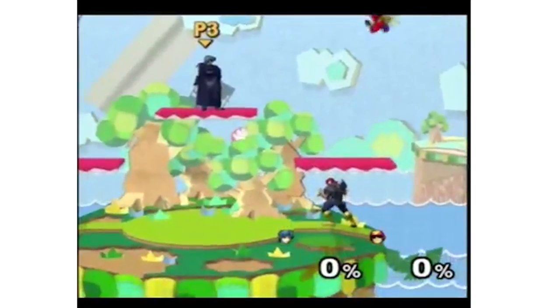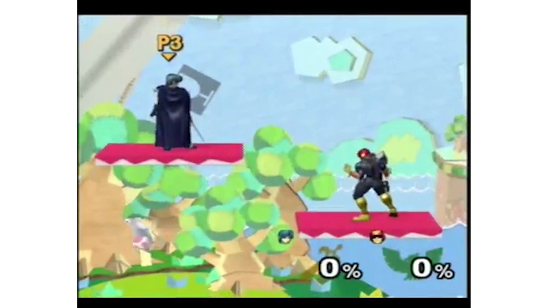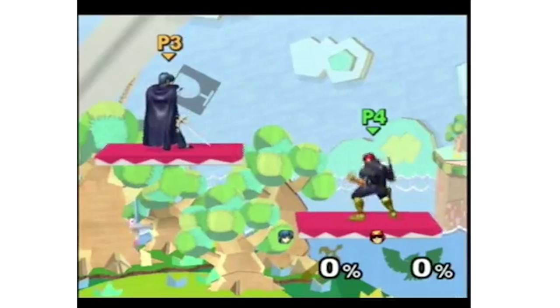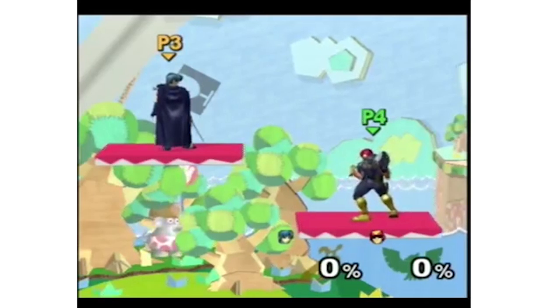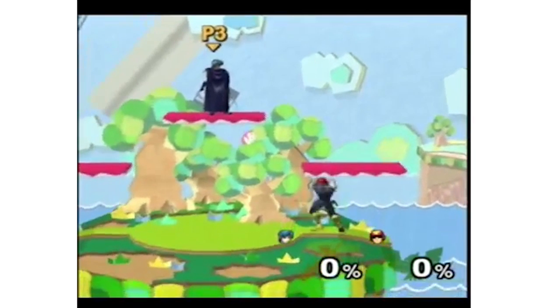A good controller can significantly increase your consistency in performing certain techniques, such as dashback and shield dropping. Many high-level players are extremely picky about this, and rightfully so. If your opponent has a controller that can achieve near-perfect consistency, but your controller randomly fails, then you're at an automatic disadvantage before the match even begins. We believe that this unfair imbalance and excessive controller hunting needs to stop.